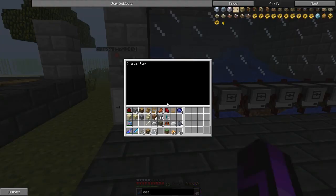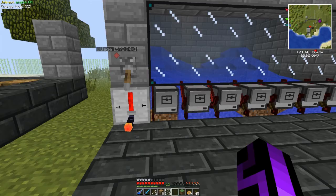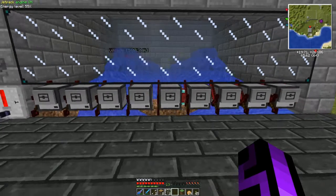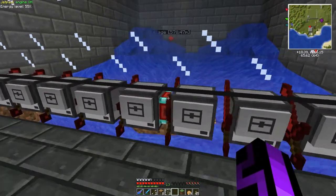All this code is the same — I'm going to show you two computers. The code is: for i equals 1 to 200, attack — attack 100 times in a row, empty your inventory, then end. That's all that does. Rebooting that, we got an enchanting attacking turtle. It has 200 levels.